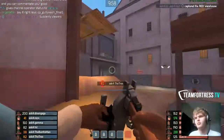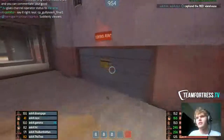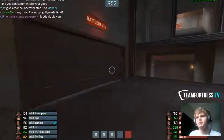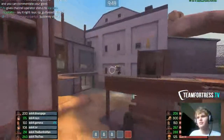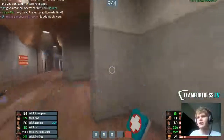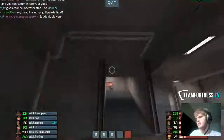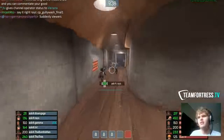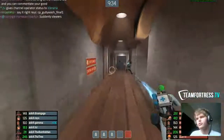Alright, gullywash final — the way we normally do our gully washes is we lock down the lower door and come upper, because it's harder to trap a giant area. It's really easy to put stickies behind a door that slides open that can kill everyone the second it opens. So we normally go upper, and we did that here.